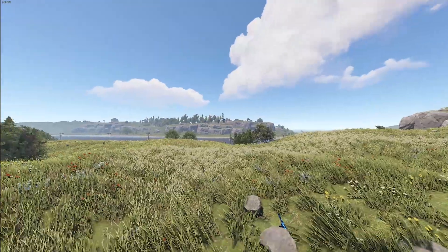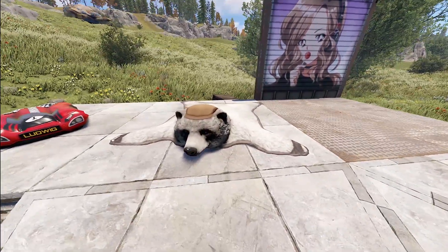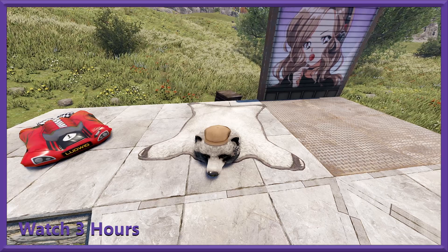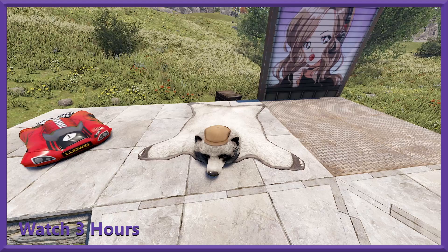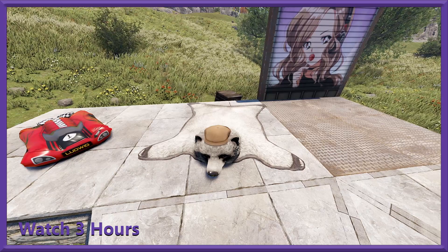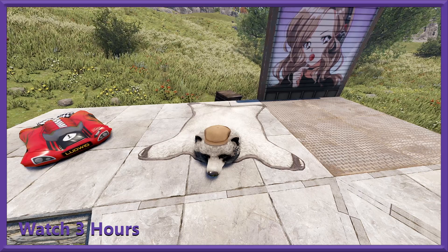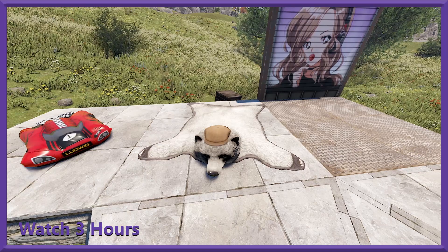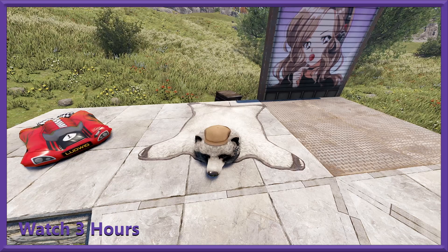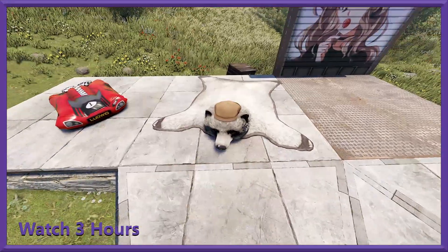We're going to start with our generic drops. We've got two of them. Our first one right here is a bear rug — a very handsome bear rug. It is wearing a very dapper cap. Each will take you three hours to unlock. By 'generic drop,' if you don't know what that means, it's basically if you watch the Rust streams of anybody who has Rust drops enabled, you can unlock these.